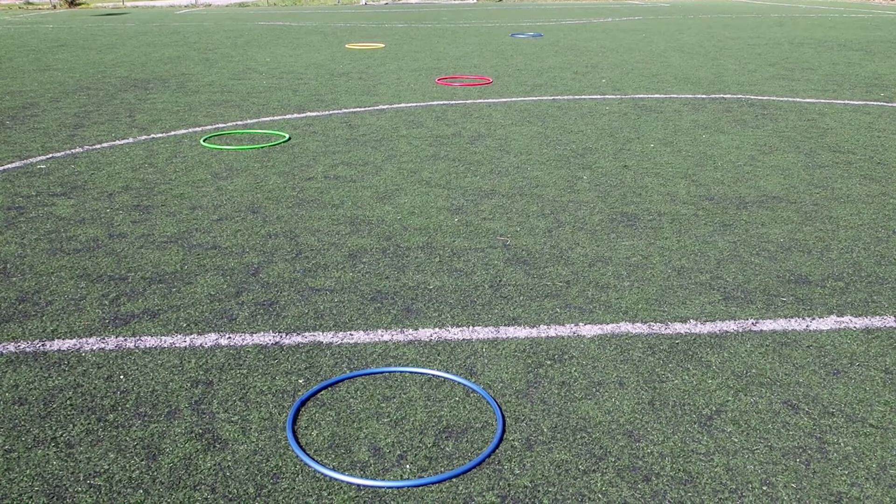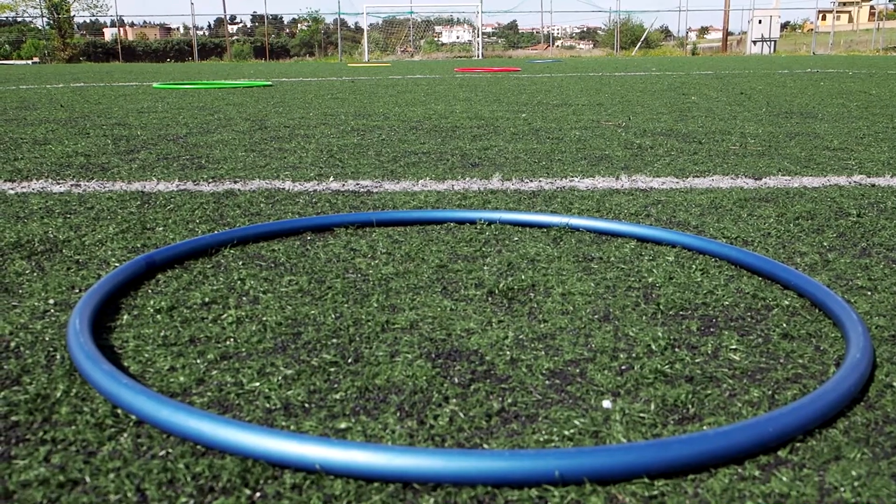Exercise: Blind Foot Golf in Teams. We divide the plenary in subgroups of three members. The aim of each team is to stop the ball inside the hula hoop with fewer kicks than other teams. There are three roles that all players should perform in order.